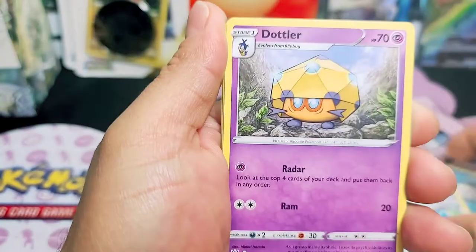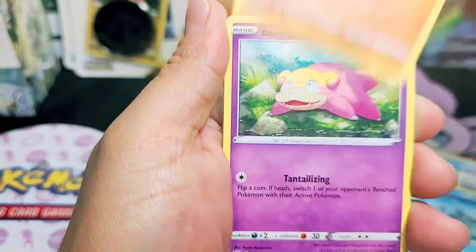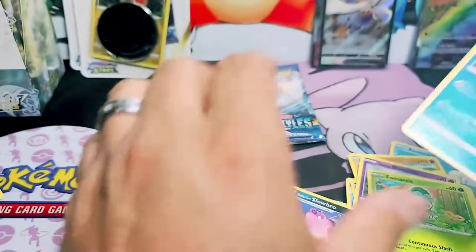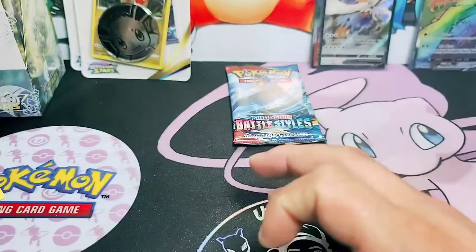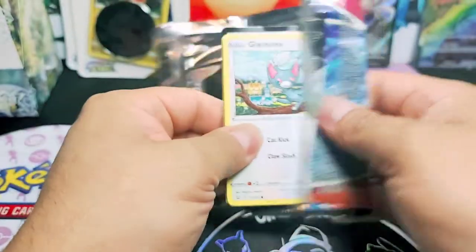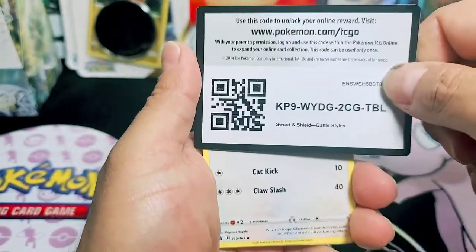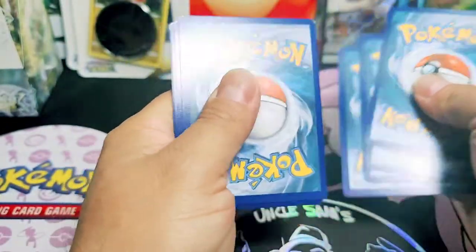We have an Energy, Kingdra Fan, Dottler, Honage, Horsea, Manki, Slowpoke taking a nap, and a Galarian Slowbro non-holo. Last pack, last pack guys. We got Battle Styles on this side, and we have the last of the booster packs.